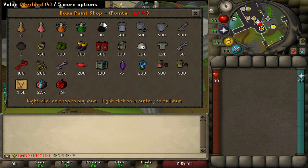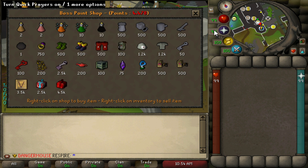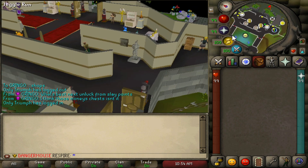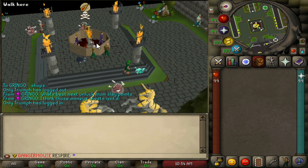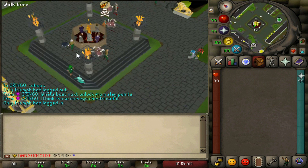Overloads are in the boss point shop. To get boss points, just kill any bosses in the game — Zulrah gives around 3 boss points per kill, so about 4 kills gets you overloads. Every raid you complete successfully also gives you 100 boss points, so once you do one raid you've got 10 overloads back. You use one per raid so you'll never run out.